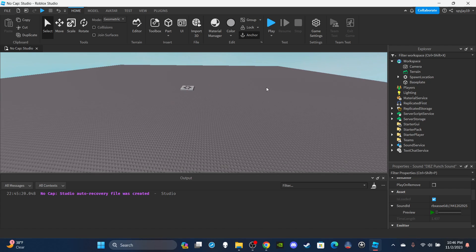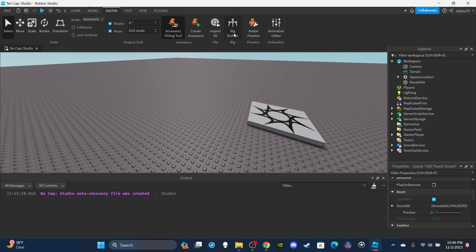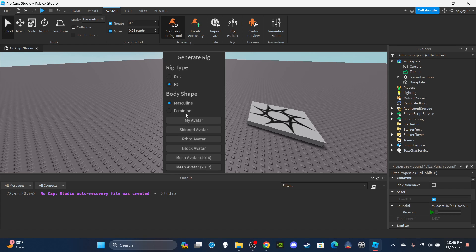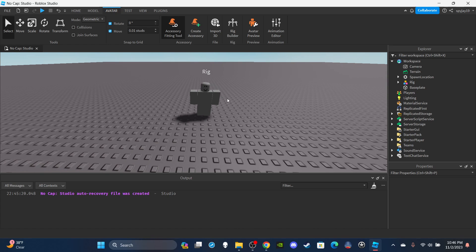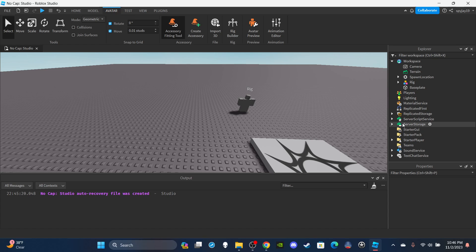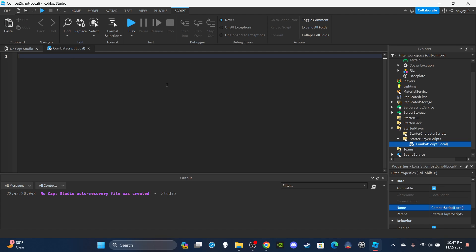Now let's get a rig so we can test this. Click Avatar, then Rig Builder, and select R6 because my animations are R6. Then head over to StarterPlayer, go to StarterPlayerScripts, insert a LocalScript, and name it CombatScript — put (Local) in parentheses.